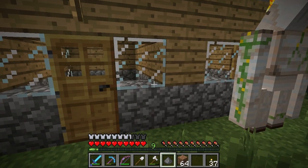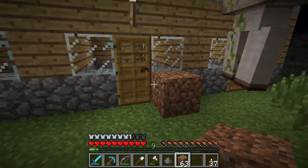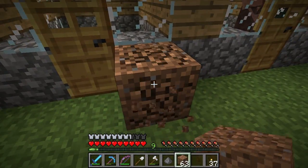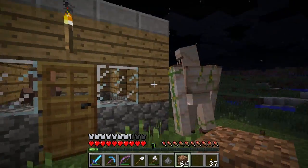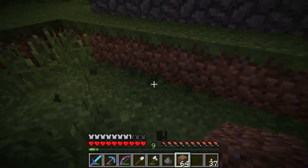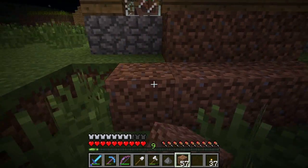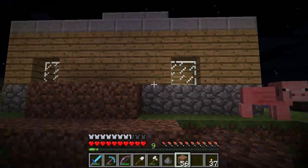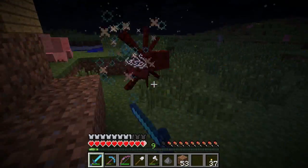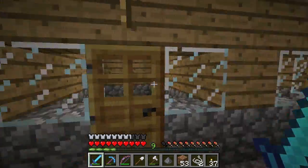The problem is getting an iron golem back to your home base. I want to have a golem for home defense. I could try to push him all the way back, but it's a long push. Just don't hit him accidentally because he'll trounce you — they have about 100 health points, which translates to 50 hearts.